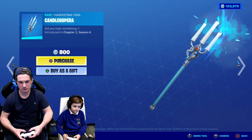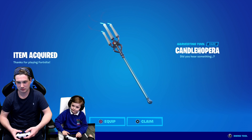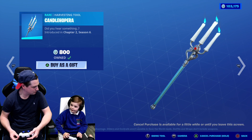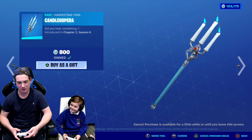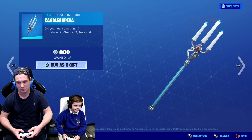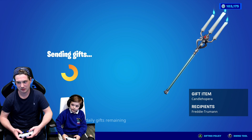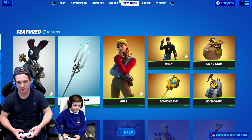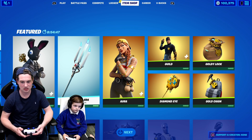Candles! That's sometimes what you do with ghosts — you draw a big circle in the middle of your house or a base, put candles around it, and then ghosts actually appear. It's like a ritual. Do you want this harvesting tool? I don't get why there's no styles for the harvesting tool though. There's no styles for this one, but it's cool — I like it. Maybe they'll bring another style in the future.